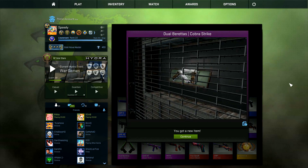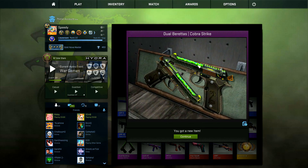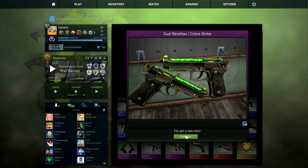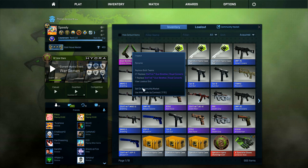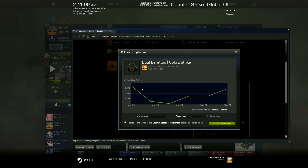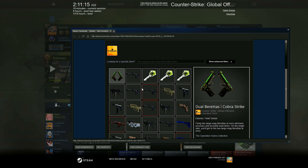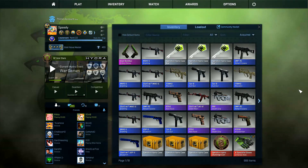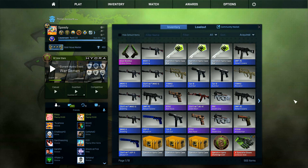Holy crap, these are freaking sick! That's such a cool color. And the Cobras on it — oh, that is amazing. What a sick skin. Field tested — that's slightly a shame, and not worth much at all, about five dollars. What a cool skin, totally a shame it's on the Dual Berettas. That could have been awesome. But this is my baby right now. Cobra Strike — it's fitting with the Hydra Case.